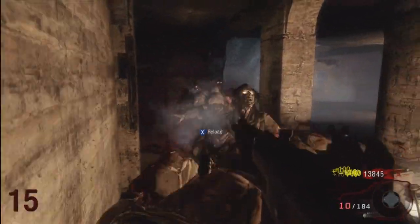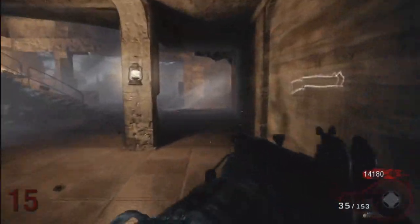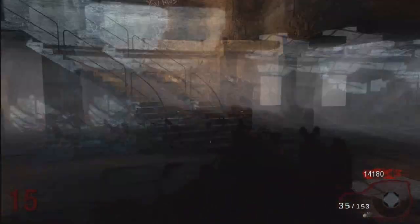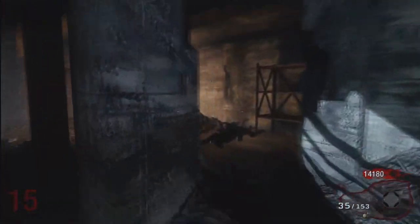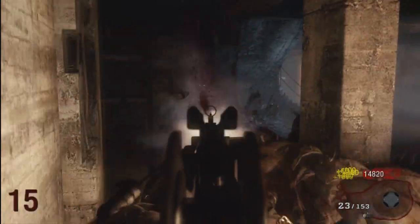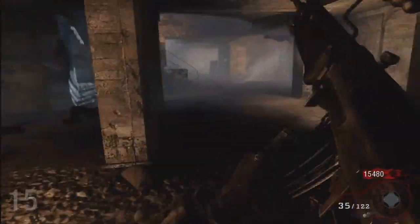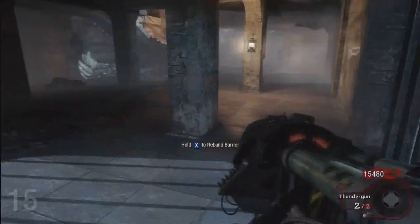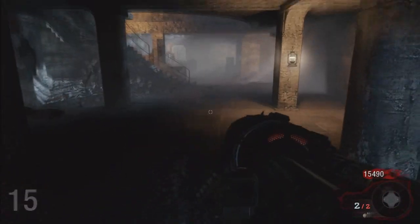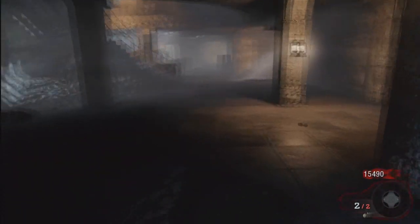Hey guys, this is the strategy for Nacht der Untoten on Black Ops. But first, I know what you're all thinking — Round 15. Yes, I know. This is an extremely hard map because obviously there's no Juggernog, so if you just make one little silly mistake, if you just slip your finger off your controller, then you're pretty much dead. So it's really hard to get to a high round, and I only got to round 16 on this try.